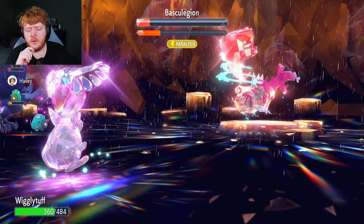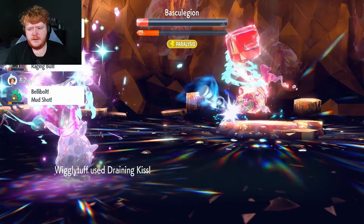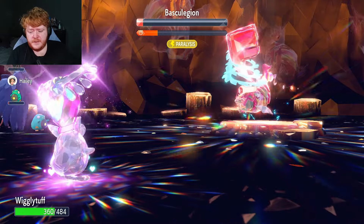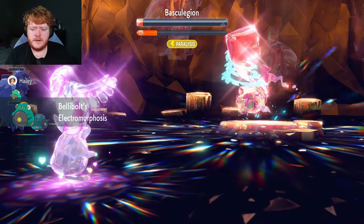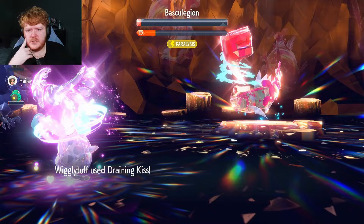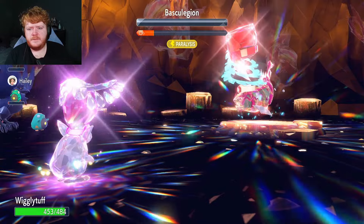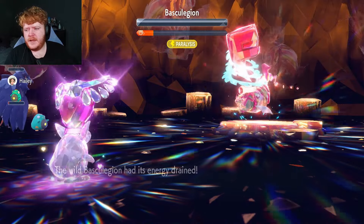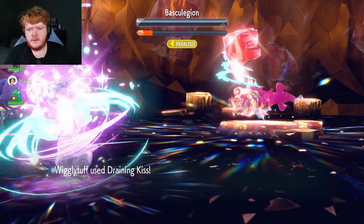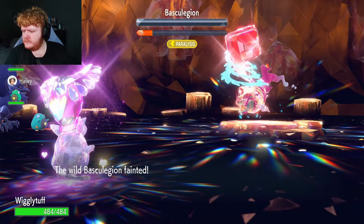It nullifies and then Wave Crash — but the Attack drop is still on it, so that's fine. We use Draining Kiss — that was our second attack, so this is our third. Gets us back up to near full health. Two more attacks should win the raid. Coalossal with Drill Peck does a bit of damage. I can see a tiny bit of red health left — one more Draining Kiss and Basculegion is gone.